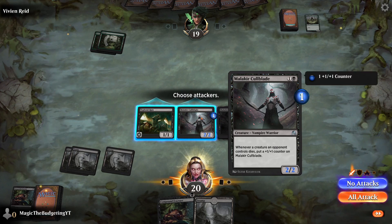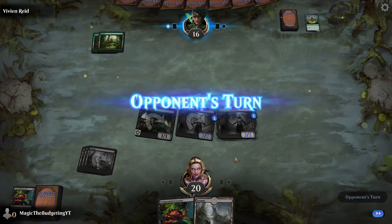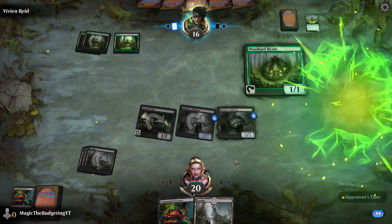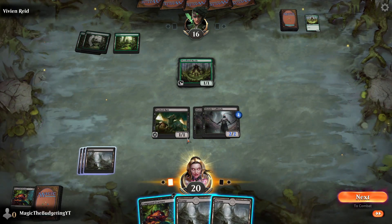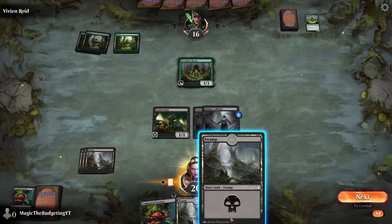Both of our Coalblades will upgrade from that. We have our two creatures without summoning sickness — attack this turn. We're just getting the hang of destroying creatures to buff our Coalblades and make them stronger.